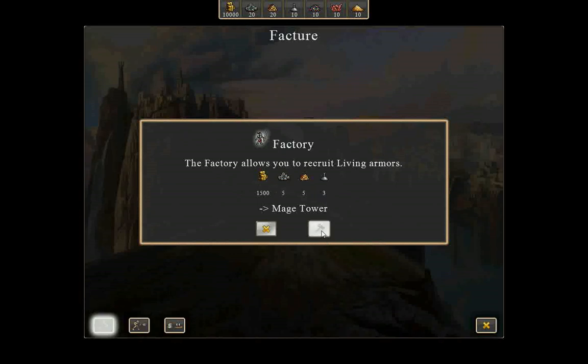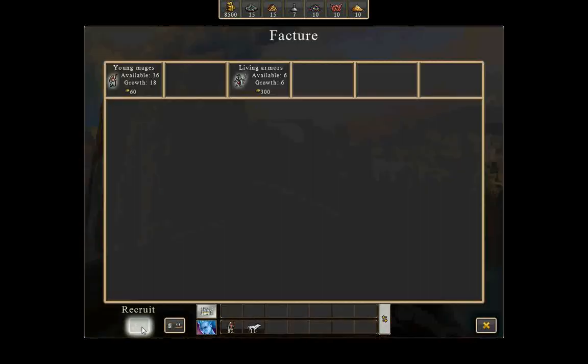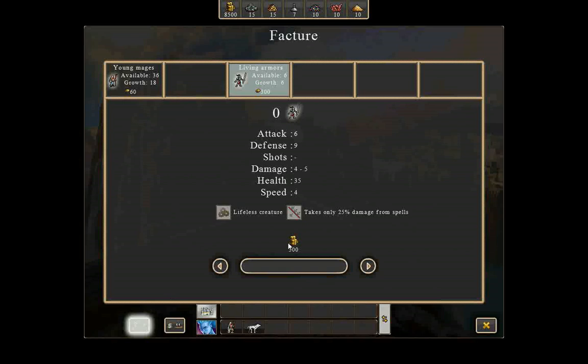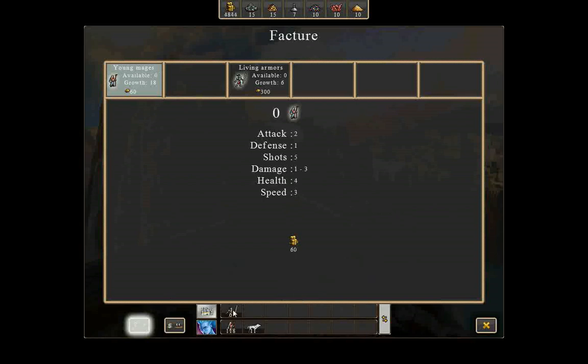Up here are all your resources — certain things take various resources. Let's recruit some people now, I'm just going to take as many as I can. Thirty-six mages — yes please. Now I have to wait a week for them to come back. Let's go to the tavern — there are no heroes, but that's where you recruit more heroes to increase your armies.